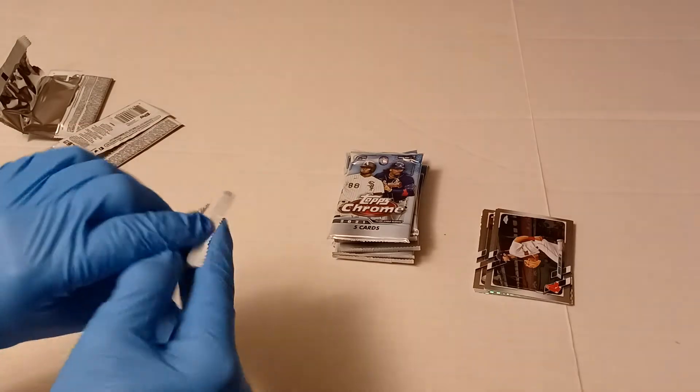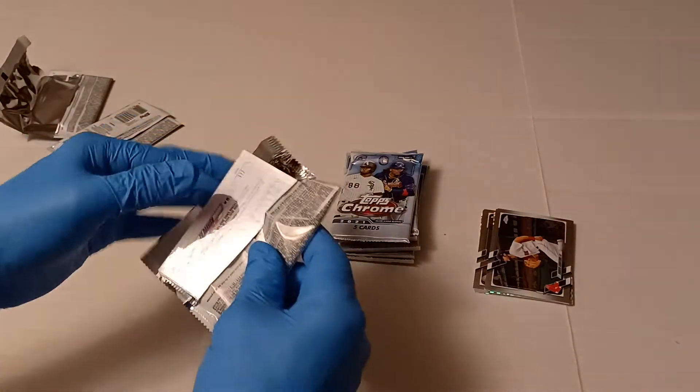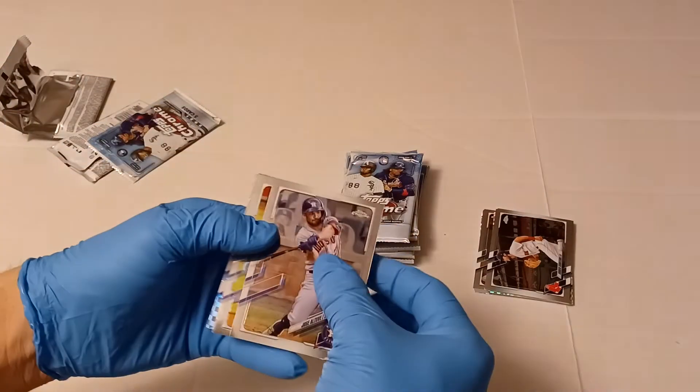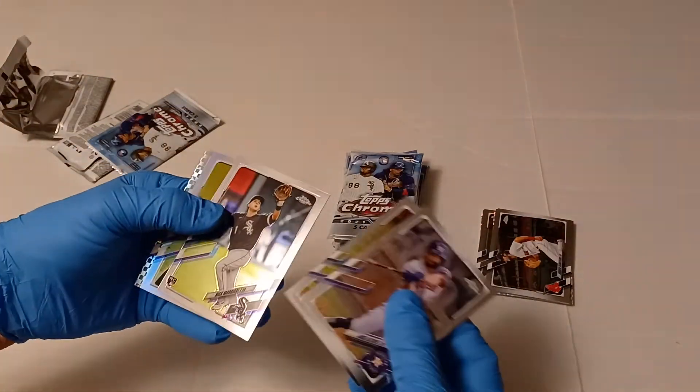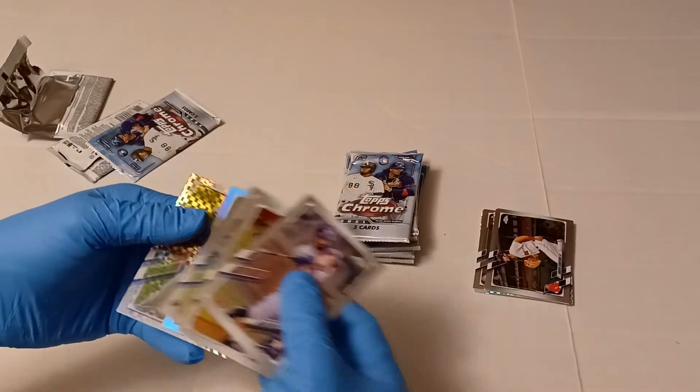Pack number three. The Jose Altuve, Trevor Story, Nick Madrigal rookie. There's a George Springer Refractor and a Yu Darvish.